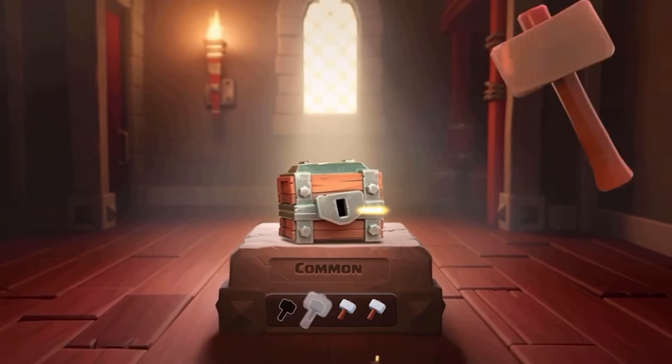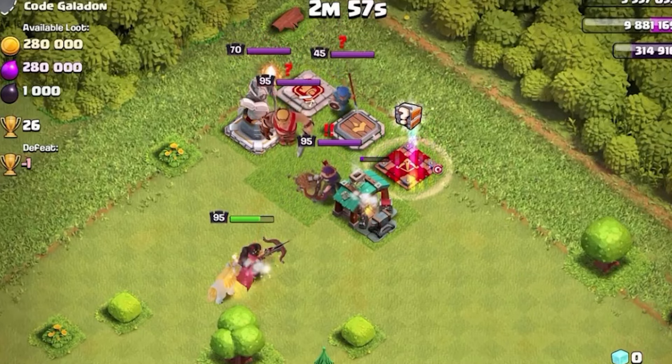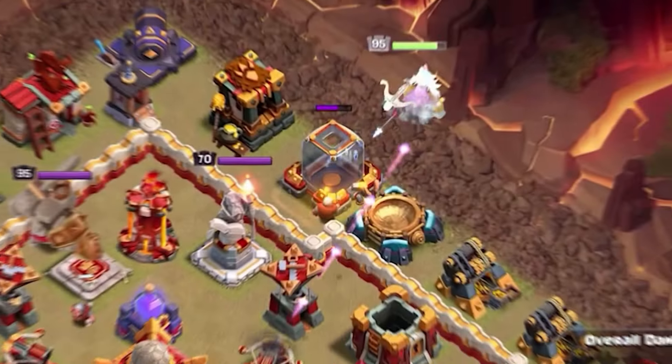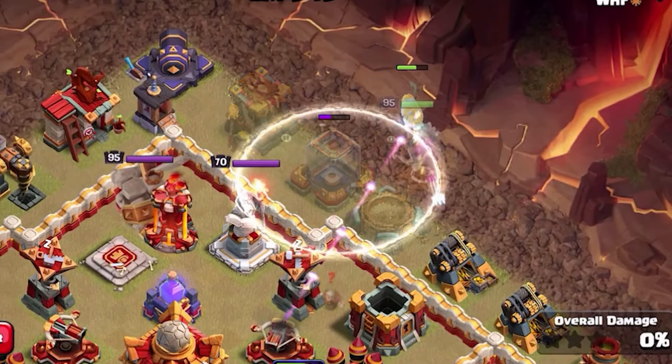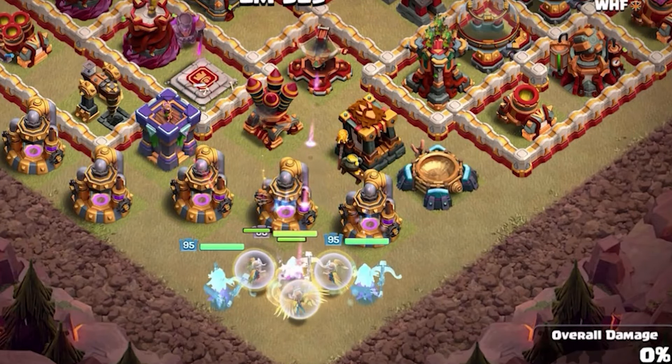There's a new treasure hunt event coming live in-game tomorrow and today we're going to reveal all the details about it. We're also going to talk about some of the bugs that came in with the update yesterday, including the overgrowth bug which is a slight nerf to Root Rider spam attacks.